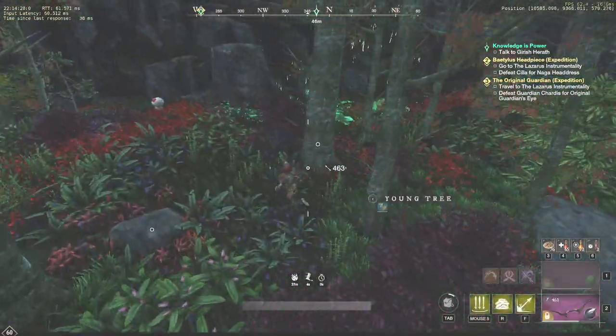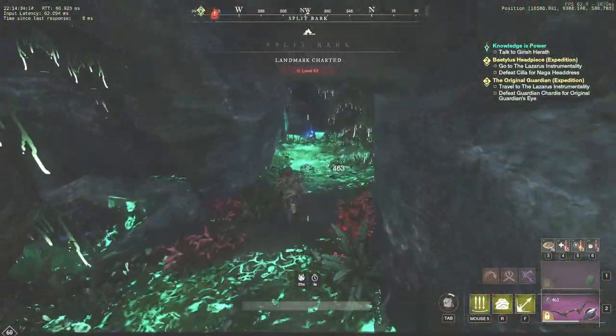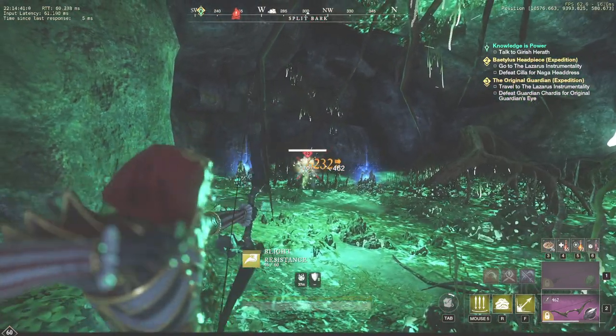Hello guys, Flankers here. In this video I will show the walkthrough of two questlines that will allow you to get two Genesis Tuning Orbs, which are required to enter the Garden of Genesis Expedition. These orbs are not that easy to craft, so don't miss your chance to get two of them for free.